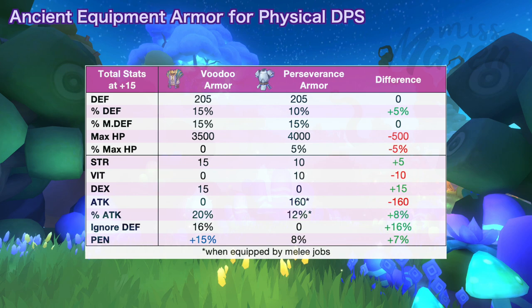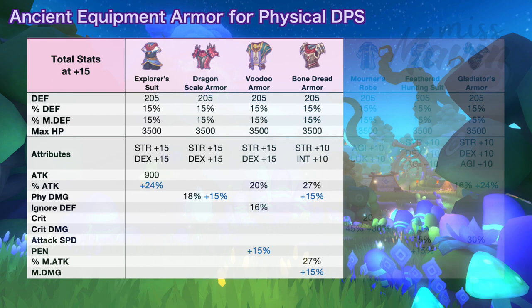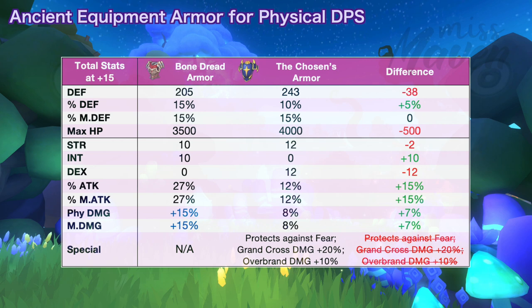Next is bone dread armor which increases both physical and magic attack by 27% and has a chance to get plus 15% physical and magic damage. When comparing it to the chosen armor, bone dread armor is better in terms of DPS as it grants considerably higher physical and magic attack as well as physical and magic damage. The only disadvantage is you will lose the immunity to fear and the damage multipliers for grand cross and overbrand.